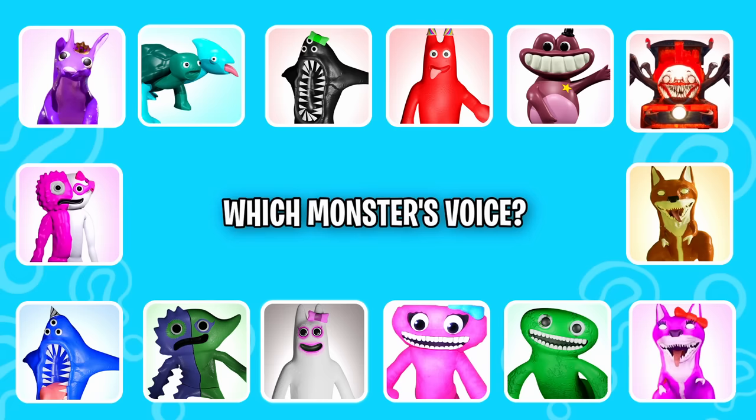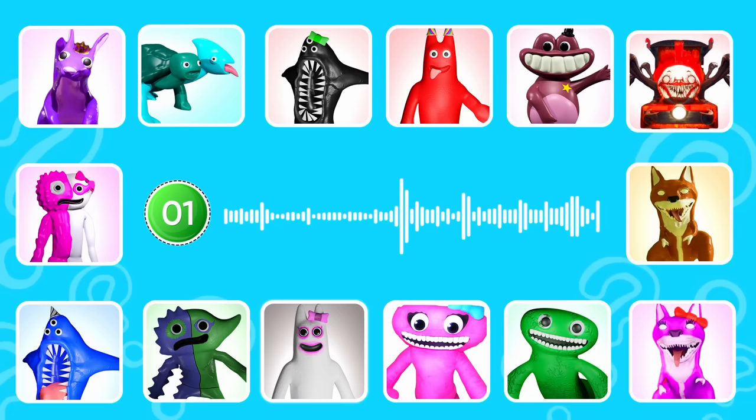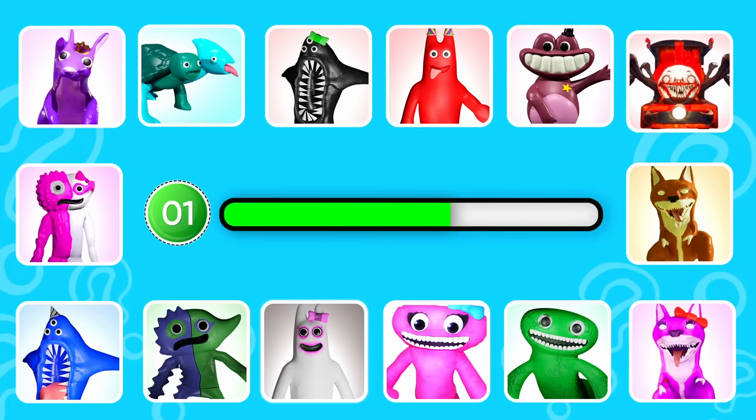Which monster's voice? Round one. This monster has two colors: blue and green. That is correct, it's Bitter Giggle.